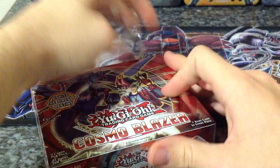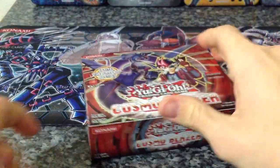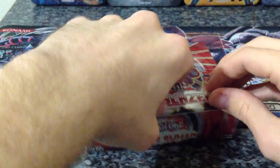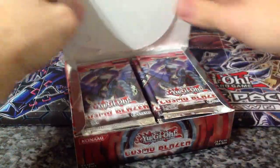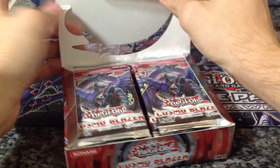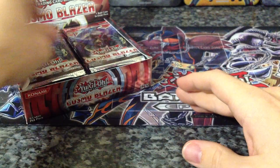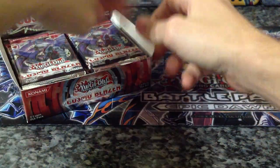I want Brotherhood of the Fire Fists — I want Bear, I want Tiger King, all of them. I went to the Sneak Peek and actually got Snake and Swallow, so I don't need those. But I do need the other ones, so hopefully I can get some Fire Fists and have the deck ready to play.